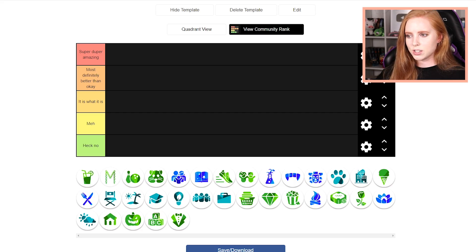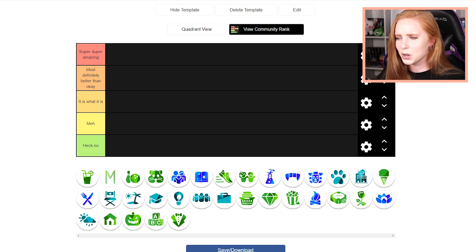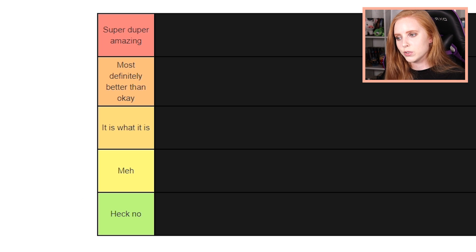So I think we should get started. I'm on this page called Tier Maker. I've seen other people use this for the same thing, seen people use this on Twitter quite a lot as well. So we have five different tiers: Super Duper Amazing is the best one, Most Definitely Better Than Okay, It Is What It Is, Meh, and also Heck No, which is the worst one.